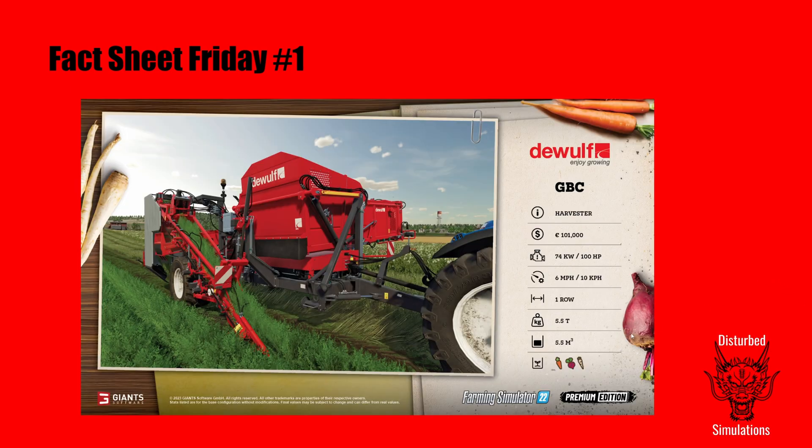We have the DWARF GBC, a pull-behind root crop harvester that handles the three new crops. Map makers will be able to add the new crops to any map, but you'll need the DLC to use them. Pull-behind harvesters are always a bit of a pain to use. It costs 100,000 to 101,000 pounds, only needs 100 horsepower, runs at six miles an hour, and works one row at a time - so harvesting big fields is going to be pretty painful.